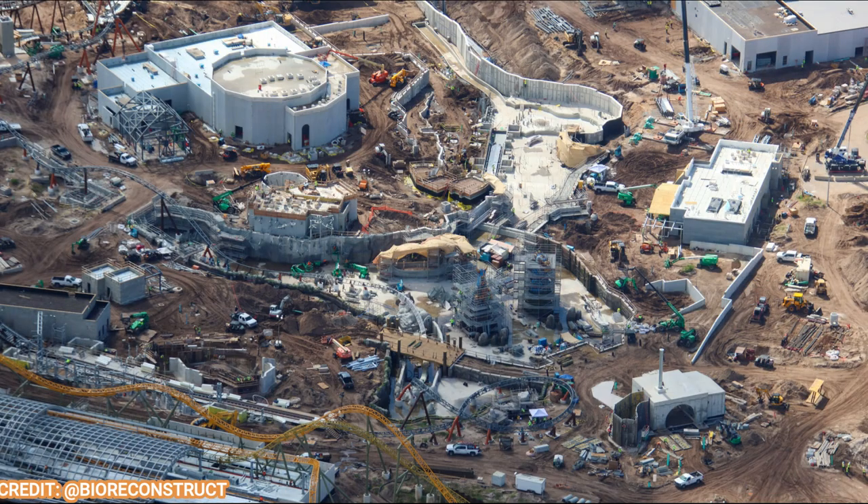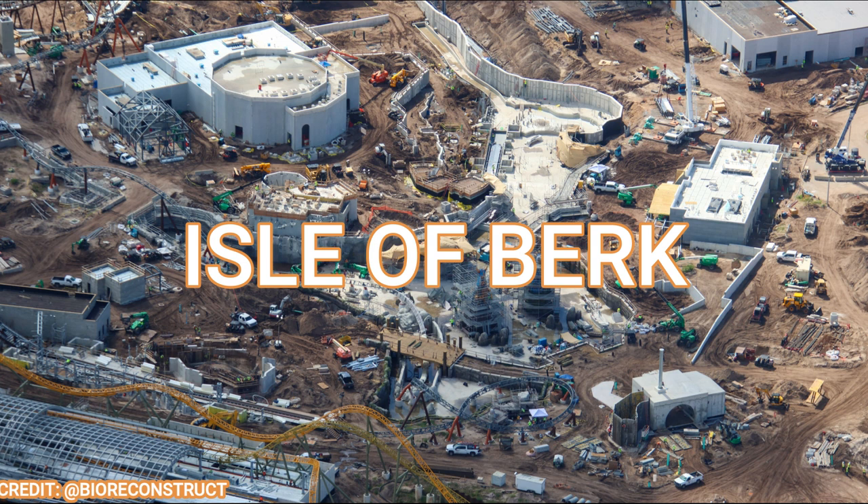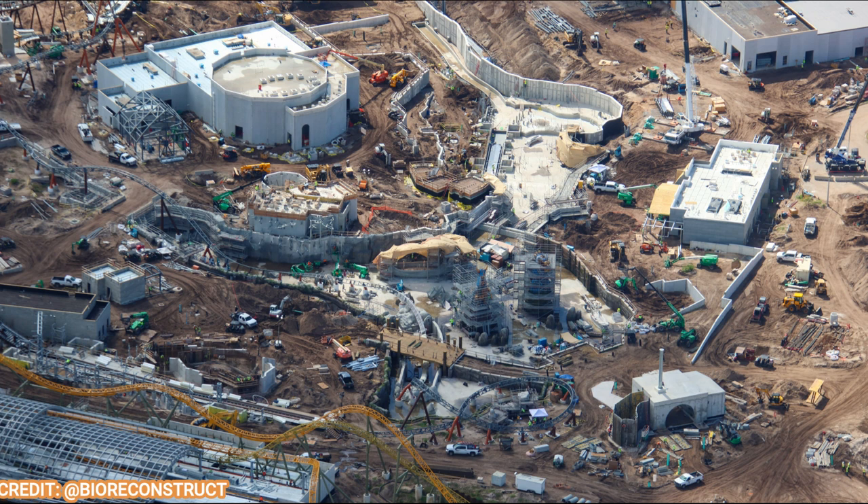Jumping over to How to Train a Dragon, also known as Isle of Berk, there's a lot of progress. There's a small retail shop that's almost fully done, the Mead Hall is almost done as well with the gift shop exit to the roller coaster. The track work is just about done. Both statues — the Viking and the dragon — are now painted, with some work going on in the village. You can see foundations for the flat ride attraction and work on the splash battle attraction, including the conveyor belt system for the station being installed right now.